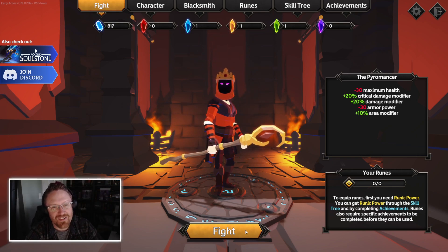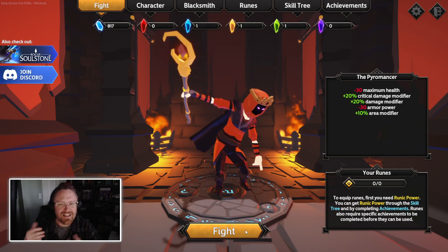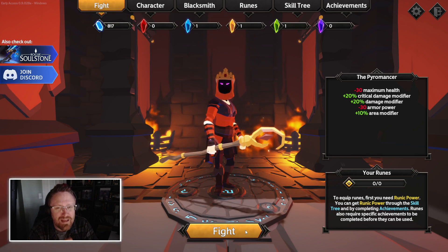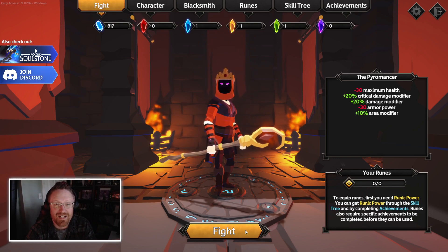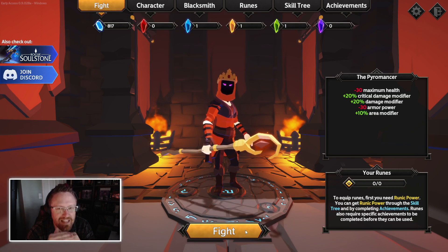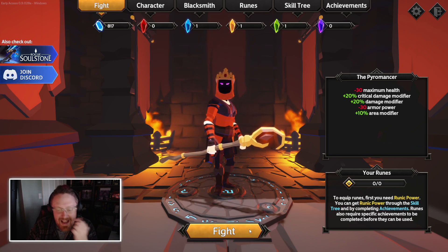Welcome back to Soulstone Survivors. I was just going to do one session of this today, but then Jawafawa made a suggestion that I should tune down the visibility of special effects so I can see the gameplay better. I got really close to winning my last session, and part of my problem was I couldn't really see what was going on most of the time. With a little bit more leveling up done to my character and the special effects tuned down, I want to see if I can perform a little bit better. No guarantees - I could do worse. There's a lot of randomness in this kind of thing, but let's give it a try.